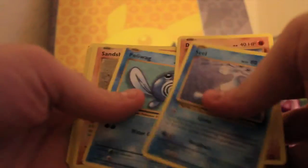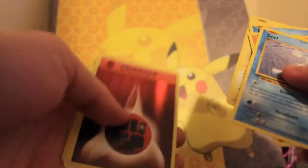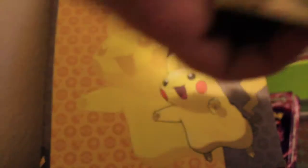Open them up — Seal, Diglett, Poliwag, Sandshrew, Voltorb — oh I like that — and an Electrode.